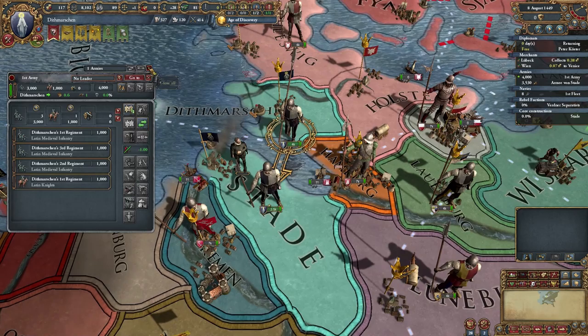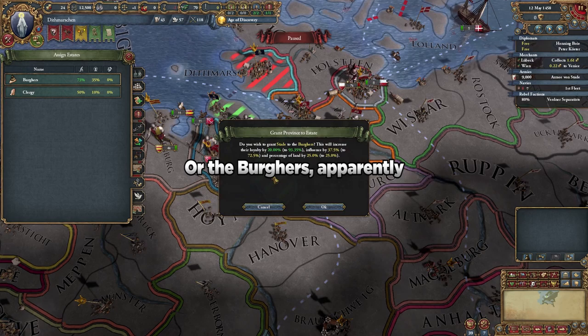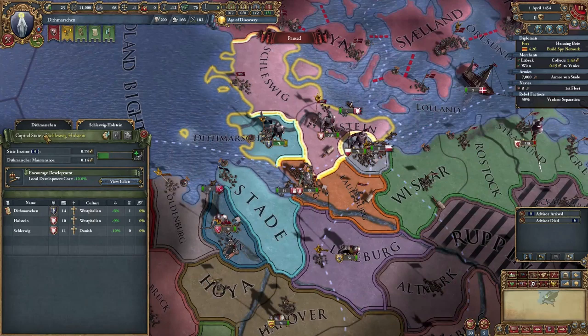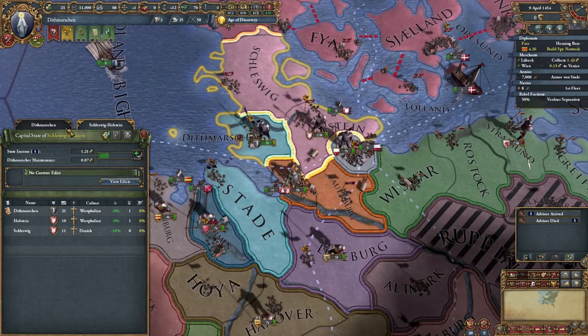Speaking of raised autonomy, when Stettin is cored, don't forget to state it and give it to the clergy for some free income. When the renaissance hits, you're going to want to be all over that. You get a splendor bonus for having a 30 dev province and it'll take ages to get the renaissance if you don't make it yourself. So that's what you're going to be doing for the next little while. And don't forget to spend around 100% of your time looking at all of your neighbors for the easiest one to attack.